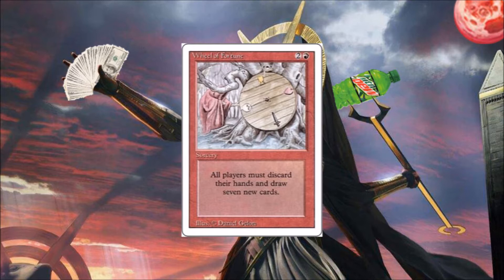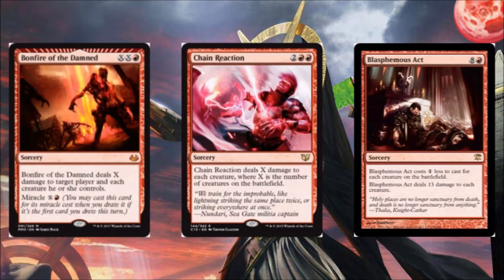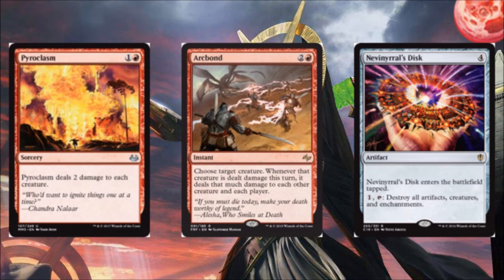Next we've got some Wraths. Wraths are good in this deck because Hazoret does not get hit by Wraths, being indestructible. So we've got Bonfire of the Damned — just a good card. Chain Reaction and Blasphemous Act are both better when your opponents have more creatures. Another note with Bonfire is that it's a lot better in decks that can discard it when it's sitting in your hand and you don't get a chance to Miracle it. Pyroclasm for that nice cheap Wrath effect to get rid of early blockers. Arc Bond is really funny with double-up effects because Hazoret deals like 20 damage and then Arc Bond's damage is doubled so it deals 40.